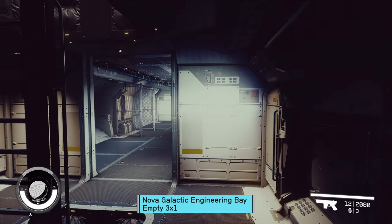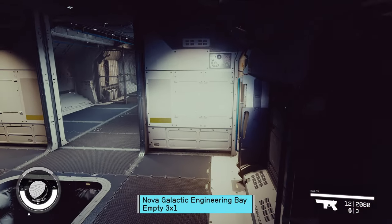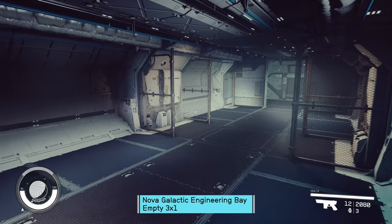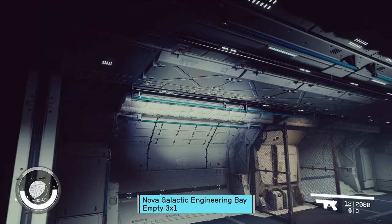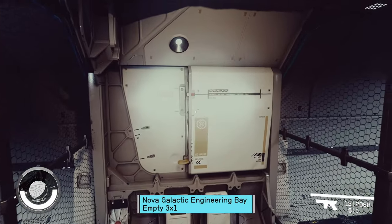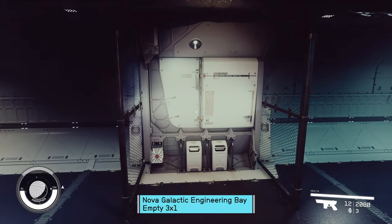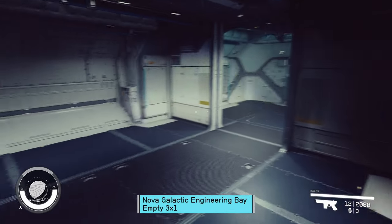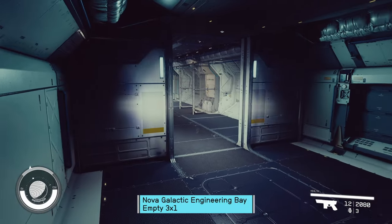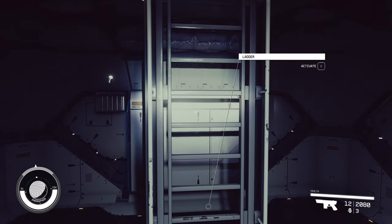Now we're gonna be in Nova Galactic — this is their engineering bay. I do like these cages. If they didn't have all this stuff right here, I could see people making these cages into an impromptu armory — that could be cool. Nothing else going on of note, so we'll hop up to the next one.